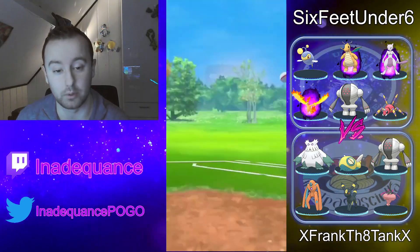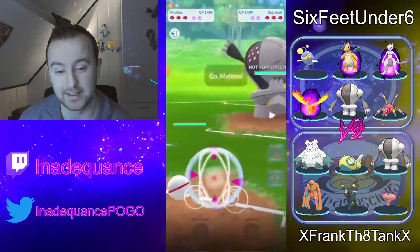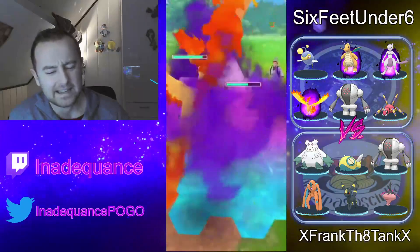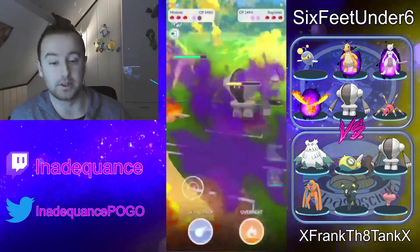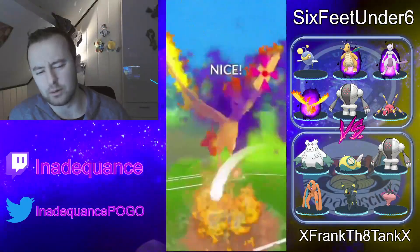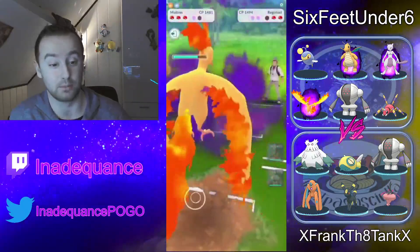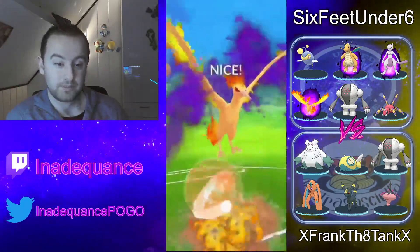Let's take a look at game number 2. We have Aerodose into Deoxys — this is a very good lead for Six Feet Under Six. He swaps in Registro again and has Shadow Moltres again. There's always going to be some meta from Six Feet Under Six. There we got a defense drop. I'm not surprised there will always be a combination of Registro, Aerodose, and Lantern. But I do respect he brings Shadow Moltres every single time — it's not even bad against Frank the Tank's team. In comes Deoxys again.